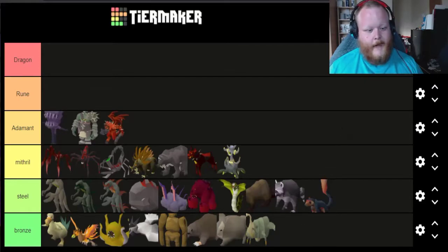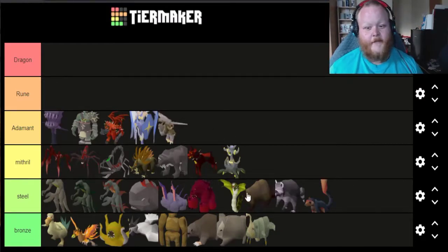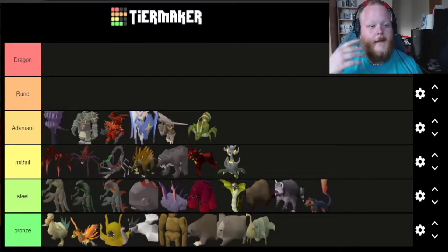I'm putting all of the God Wars Dungeon pets in Adamant because one, they're iconic, and two, pretty much everybody's tried grinding for one of these at some point if you're into that sort of stuff. It's just a really iconic set of pets — Bandos, K'ril's pet, Zilyana, Kree'arra — they're all incredibly cool. I'm also adding the Kalphite Princess in here just because of the iconicness of going for the KQ head, and if you get lucky you get the pet. I don't think the pet is that great looking but it's a really interesting grind and I kind of like it.